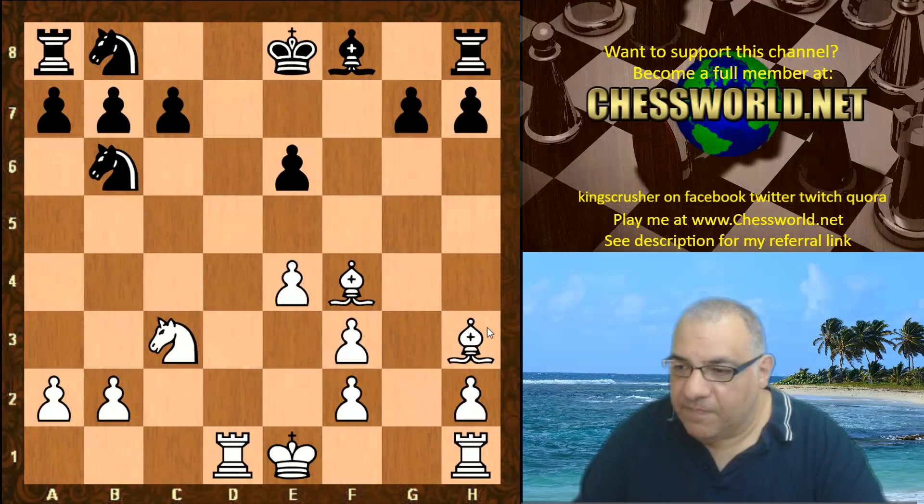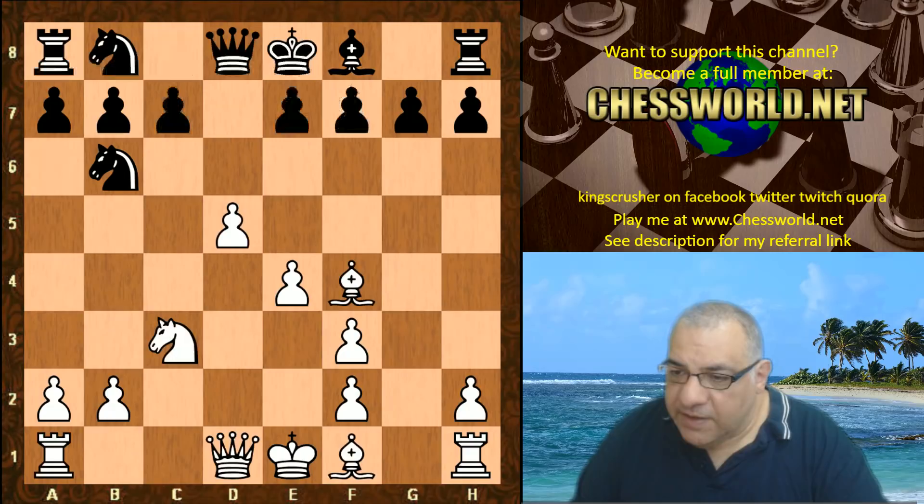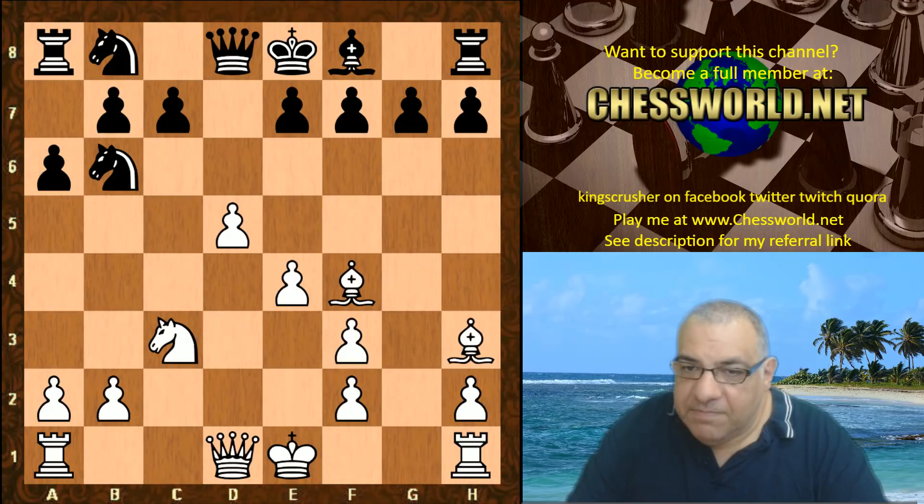This is actually a very nice position for White with a big advantage. Also, if we consider a6, then Bh3 — the light-square Bishop is really good here. This is just better for White. So what is Black actually doing? It's a very difficult position.